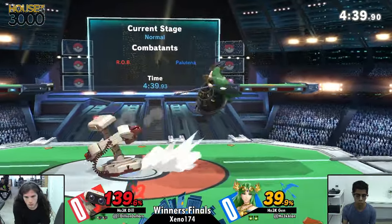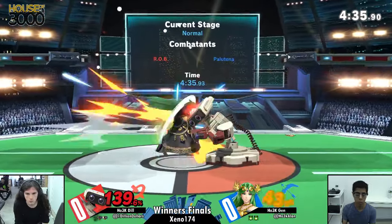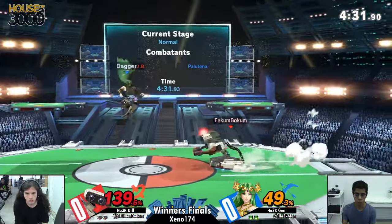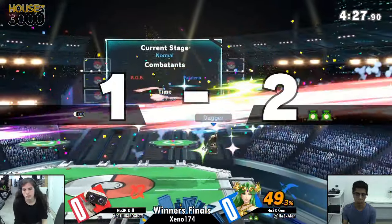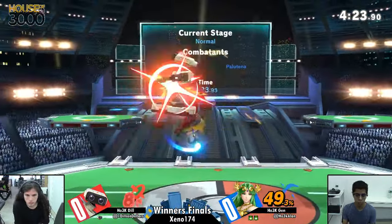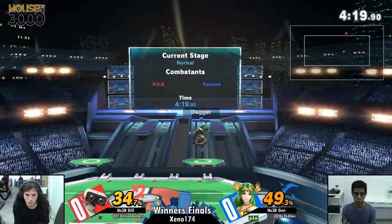Speaking of recovery, we're actually seeing Dil taking backstage here. He's working at quite a large deficit — a stray hit or two will probably seal the stock, but he's catching up kind of quick. A lot of these safe aerials on shield aren't really getting as much mileage anymore since Dil is willing to step back and let Palutena fade back with her aerial, then step back and shoot top or charge laser. That's a very strong option.